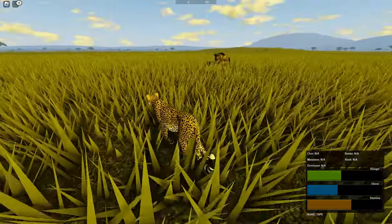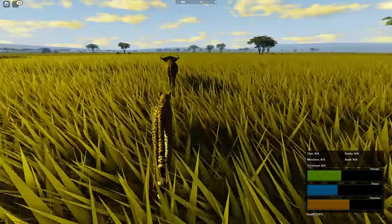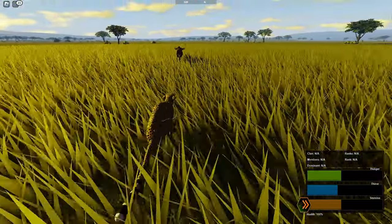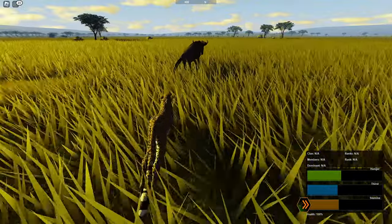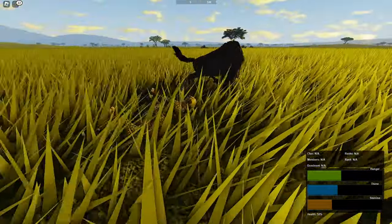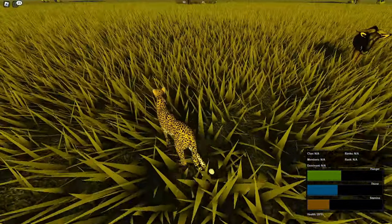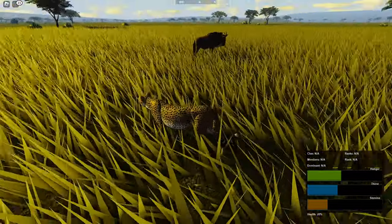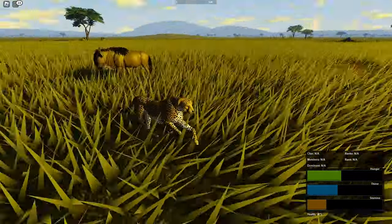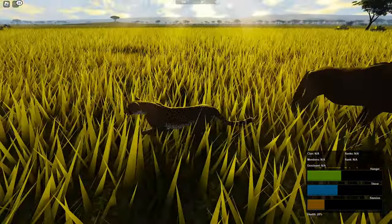With no pounce mechanic for being able to grab and bring the wildebeest down, it was pretty impossible. We had the speed but lacked the damage and the pounce mechanic, because bringing down an adult wildebeest alone for a cheetah is almost impossible. Despite the efforts we weren't doing any damage, so it was time to let the wildebeest go and survive with our life.